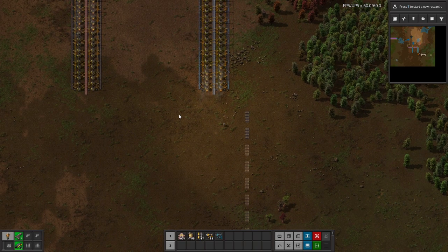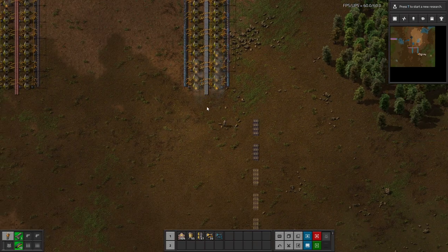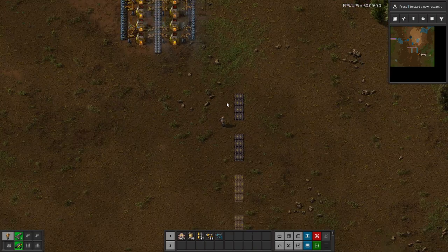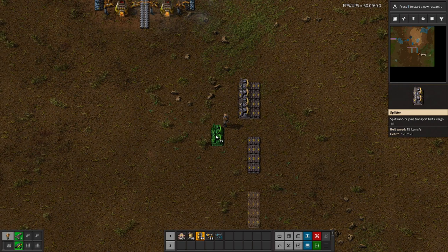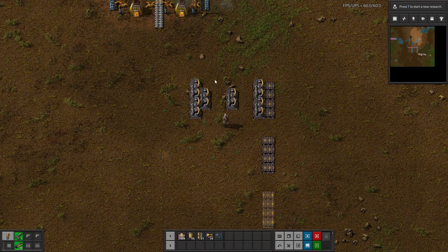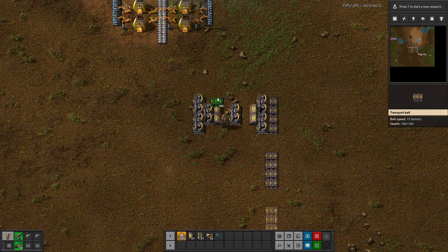Another good thing to do at the start of a main bus is put in a balancer. The reason for that is if you do four lines just going into each of these, then if you have spare production on one but the other has room for capacity, they can't split to each other. But by putting in a balancer you'll enable yourself to do it. A balancer is somewhat easy to build — what we're building is a four-lane balancer. I'll just build it first and then explain how it works afterwards.